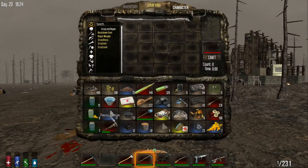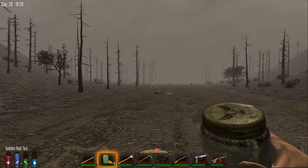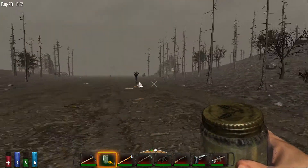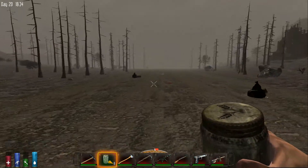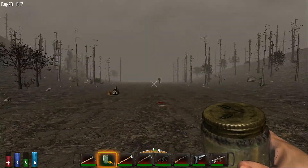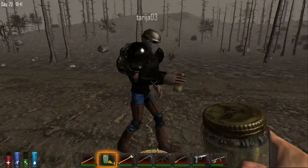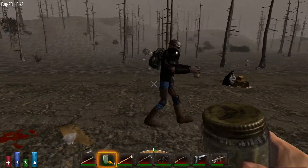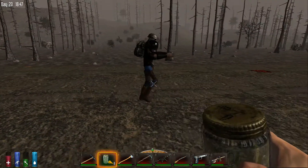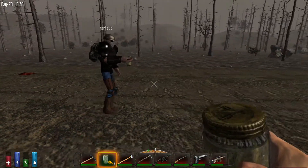John is running terribly slow. He thinks it might have something to do with raising up the resolution before coming in, trying to test his system. He tries drinking some goldenrod tea to see if that fixes it. On the other player's screen, whether John is shift-running or walking normally, it looks the same.